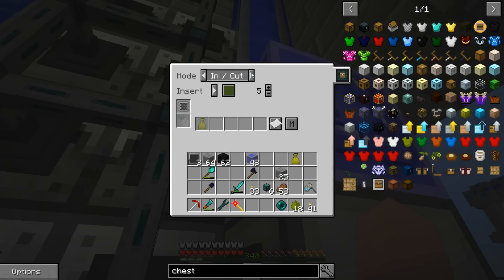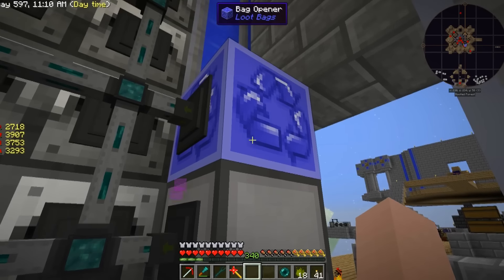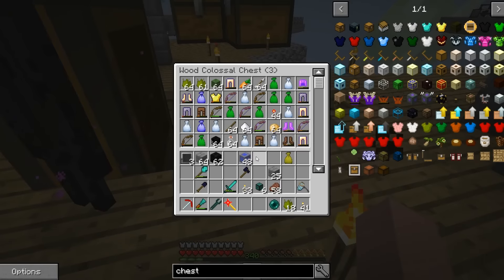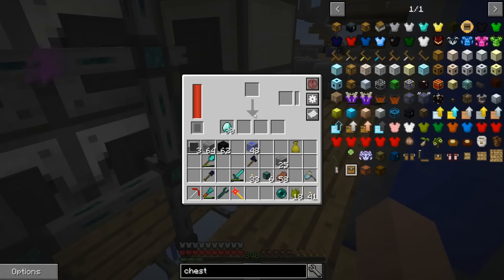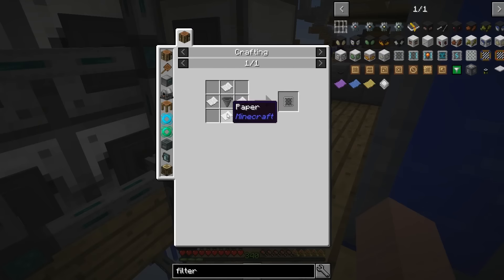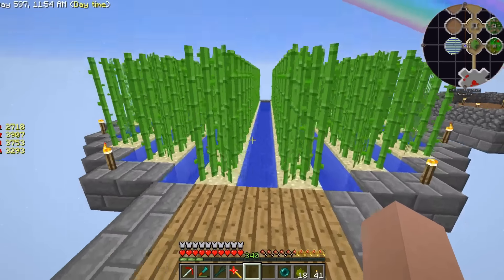We're going to be inserting only legendary bags here. The extraction is going to be everything, because a legendary loot bag comes in, gets opened, and then everything gets extracted. I want the junk to go into the miscellaneous or the bin, and the good stuff - the diamond gear - I want to end up in the SAG mill, which has 30 diamonds in it currently. I need to make more basic item filters, which is just a hopper with paper.